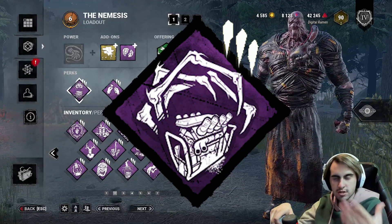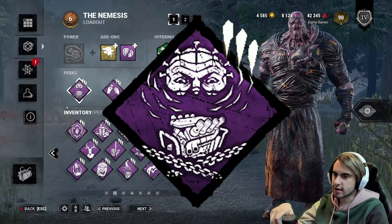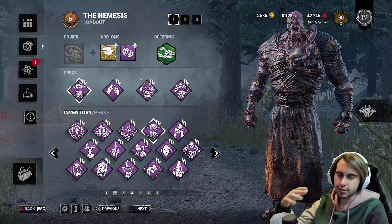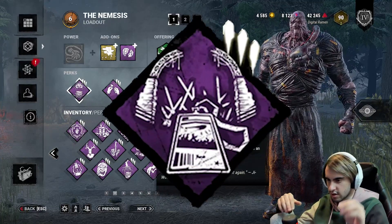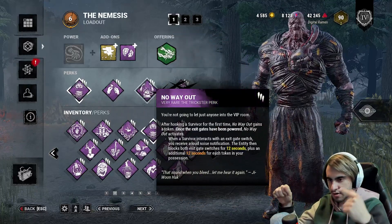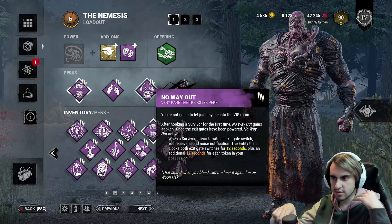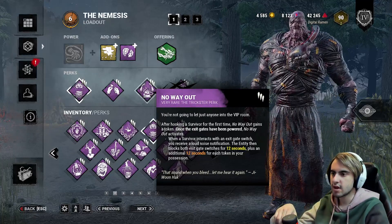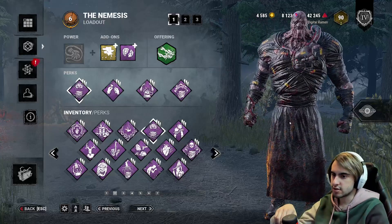We're running Corrupt Intervention to give us passive slowdown at the very beginning and to reveal gen locations. Deadlock is going to block a gen for 30 seconds after one is completed, giving us basically a whole 30 seconds to work with. No Way Out blocks the gates no matter what for 12 seconds, and every time I hook someone I get a token — up to four tokens — adding 12 seconds of delay per token. Very strong perk.